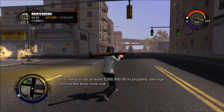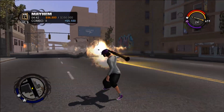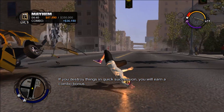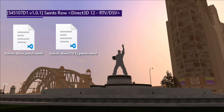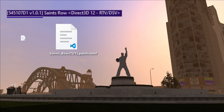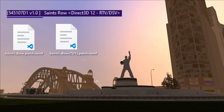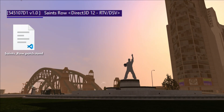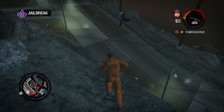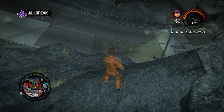Also for the console commands, I included the title update 0 and title update 1 patch files together, thinking they would apply themselves accordingly. But as it turns out, one may try to overwrite the other. So if you start Saints Row 1 and you see version 1.01, keep the title update 1 file and delete the other. And if you just see version 1.00, delete title update 1 and keep title update 0. If you have any trouble, go to Saints Row Mods, as that will now be a more up-to-date resource on how to get this stuff running.